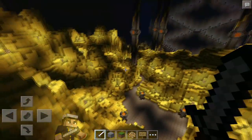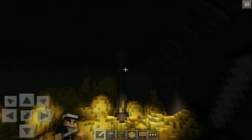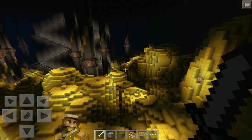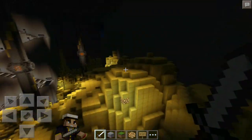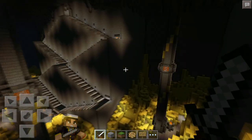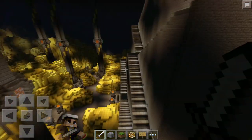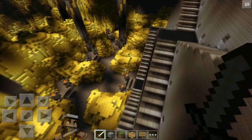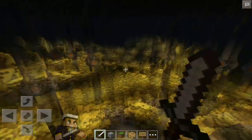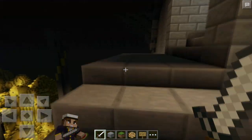I wish I had all that gold — even one block of gold IRL. But look at these dwarves, they have unlimited amounts of gold and this room is absolutely gigantic. I wonder where Bilbo came through, because in the movie he came through a special doorway on the side of the mountain. I'm not sure if the person who built this included it, but still very very sweet. That is the gold room.